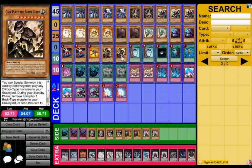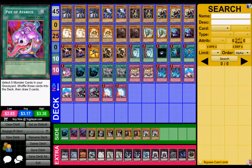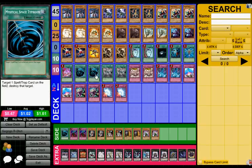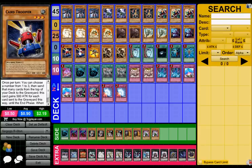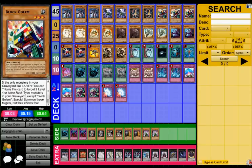Then we've got two Duality for speed, the Trinity, Pot of Avarice to recycle my stuff because I do a lot of milling. Two MSTs because I do have Guardian and Sandman — I'd like to run three MSTs but I just don't have the room. Two Catapult Zone — I like this card a lot. Once per turn, if a monster I control would be destroyed by battle, I can send one Rock-type monster from my deck to the graveyard instead. With Catapult Zone, Card Trooper, and my stuff popping itself, I'm getting a fair amount of rocks into the graveyard, setting up for Block Golem and Goku Go Giant.